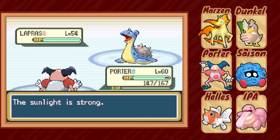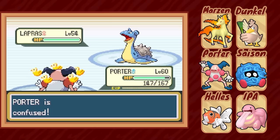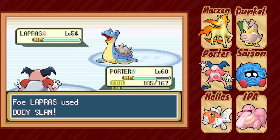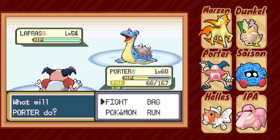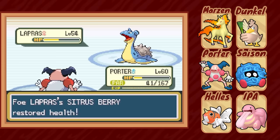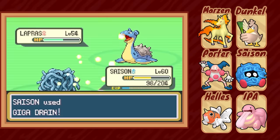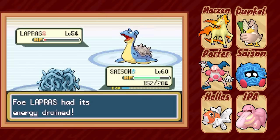Once Lapras comes out, we bring in Porter to take the brunt of the beast. We try to set up a few Calm Mind boosts, but unfortunately Porter hits himself twice in Confusion and ends up paralyzed from Body Slam, so this isn't a strategy long for this world. We get off one Psybeam, which keeps Lapras around half after eating its berry. Time to make use of Saison, who can come in, take an Ice Beam even if super effective, and outspeed the next turn with a massive Giga Drain. It doesn't quite take out the Lapras, but it does heal enough to keep out of KO range of another Ice Beam, and we quickly KO the next turn.